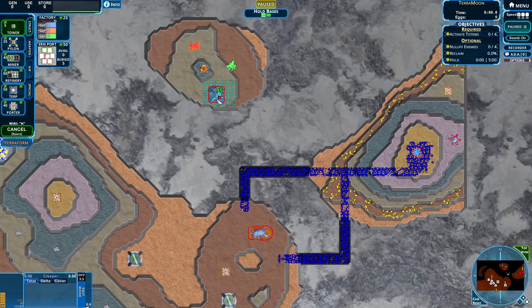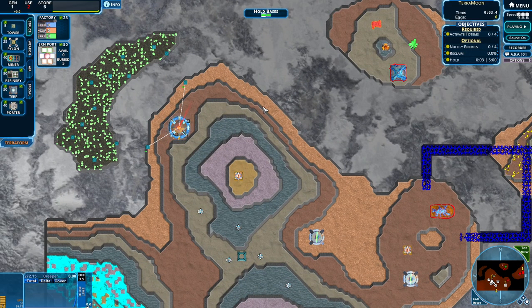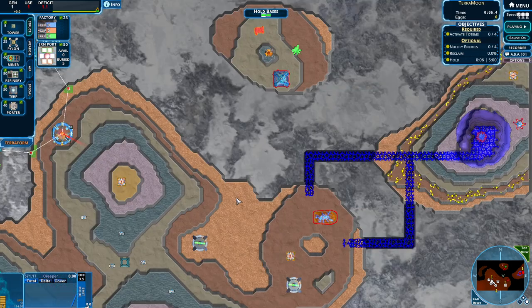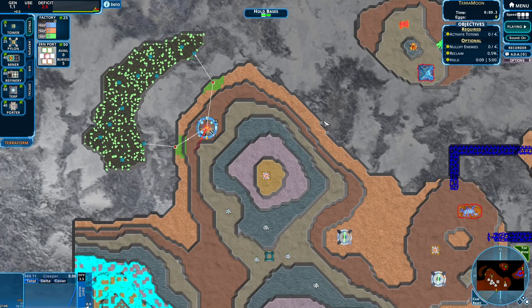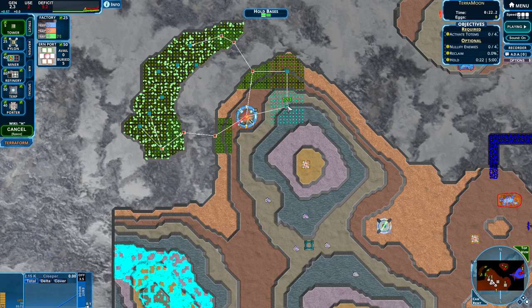Not too crazy. We do have our skimmer factory in four minutes and our blob nest. Our goal is to not have to worry about either of those. Not saying we're gonna be nullifying the blob nest — I have a feeling this is gonna be a lot of creep. I messed around for a few minutes just to see, and I'm feeling pretty good about this map. We have some generation — looking pretty fine.